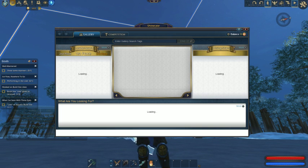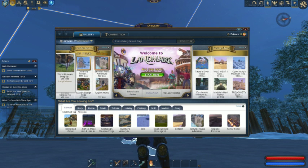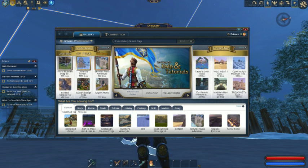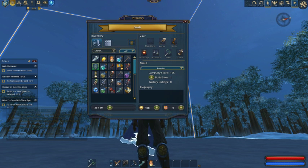The Showcase lets you vote on other people's stuff and go take a look at other people's things. You can click on that and go visit them.